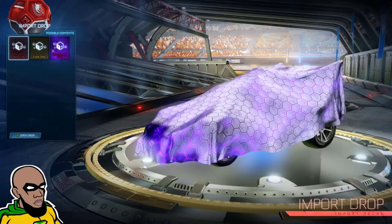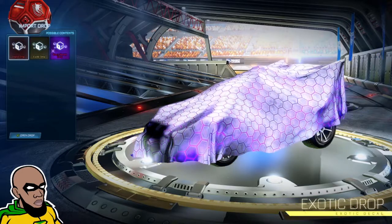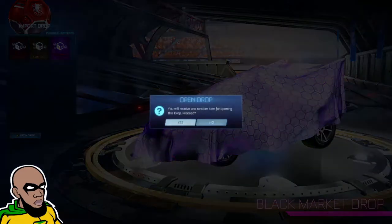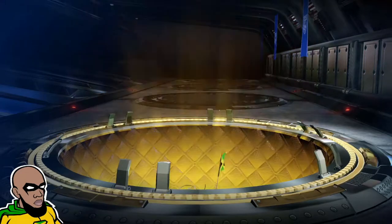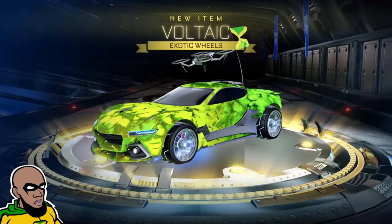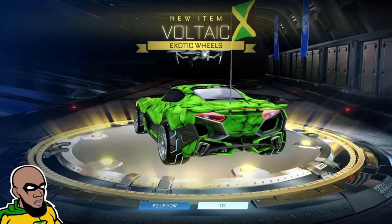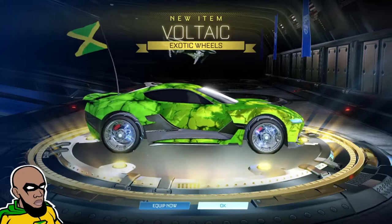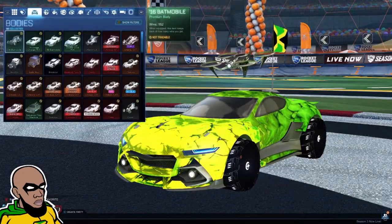The last one is an import drop. I can get a black market drop, exotic, or import. Let's see — that's the last one. It's gold! I got a gold. I got those wheels. Yeah, that's it.